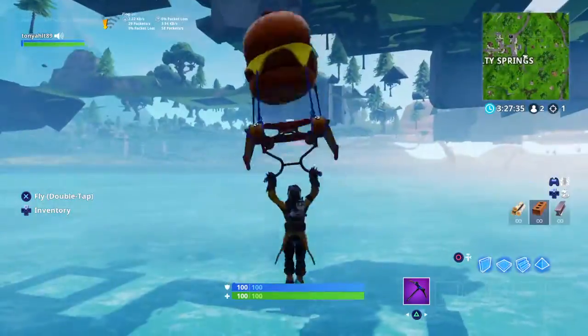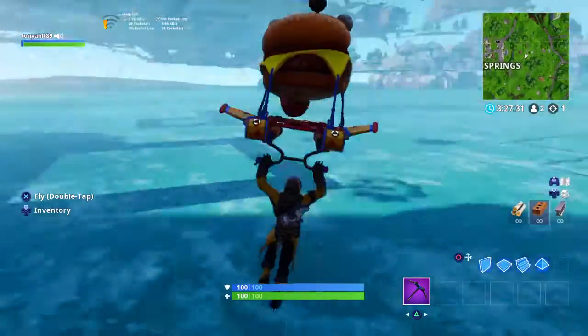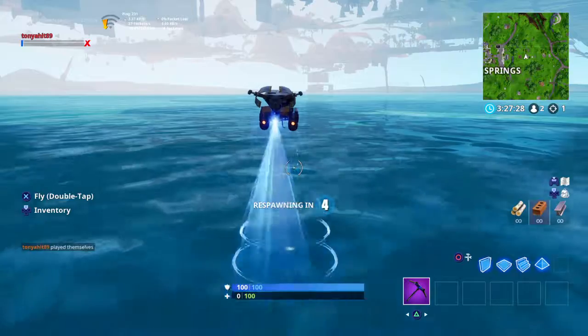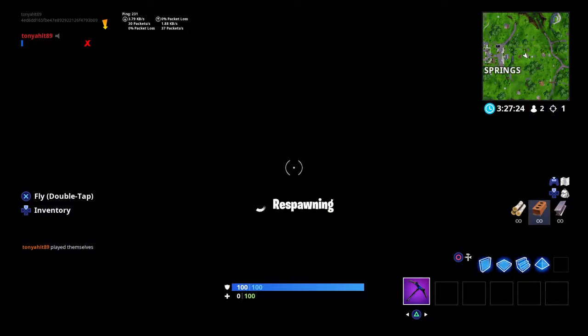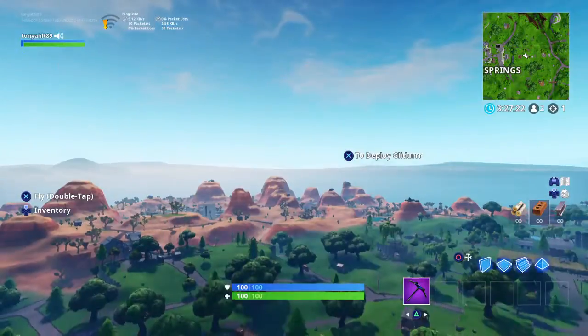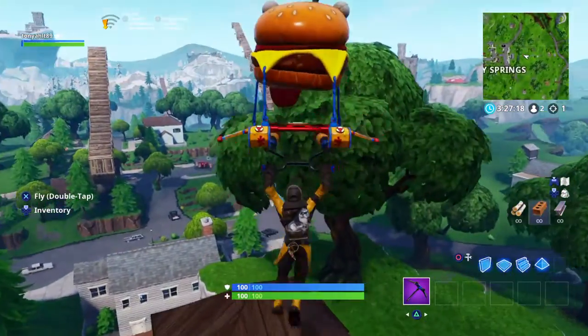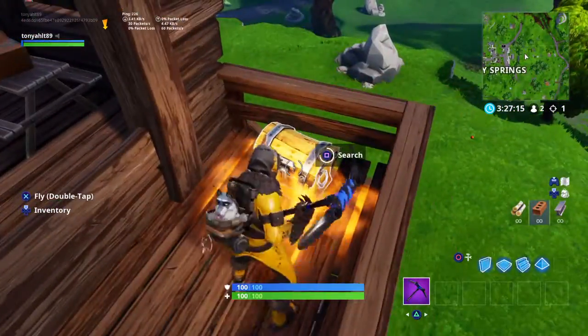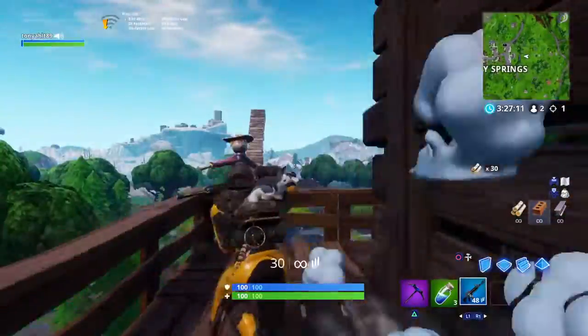If you dance, you go under the world. If you see this, that's the right way — you're back at Salty Springs, or the main island.